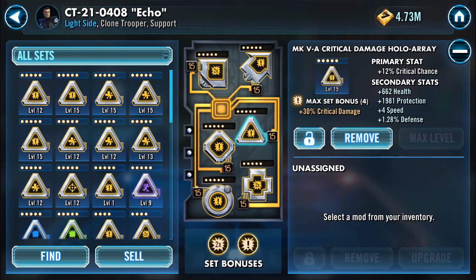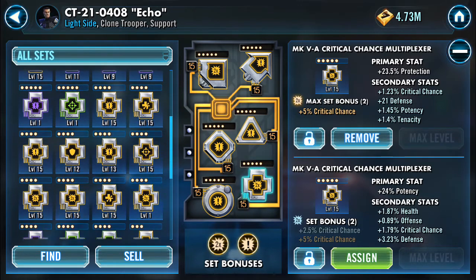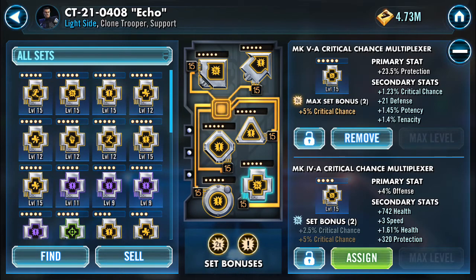That will help boost the 212th attack from Cody — you can potentially get 2 Echo attacks per 212th attack, which will help knock down the cooldown if someone doesn't crit. For cross, he's in protection right now but I'm probably going to throw an offense cross on him. I'm still in the experimentation phase with these clones. I've had the Cody Zeta about two weeks and I'm still figuring out the rotations and how to maximize damage. This is not a team a lot of people thought of using, so it's just a matter of getting things figured out and practicing.